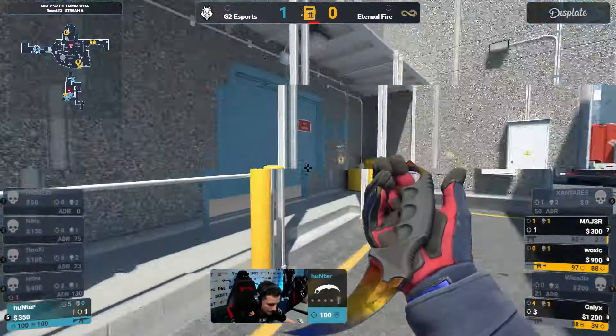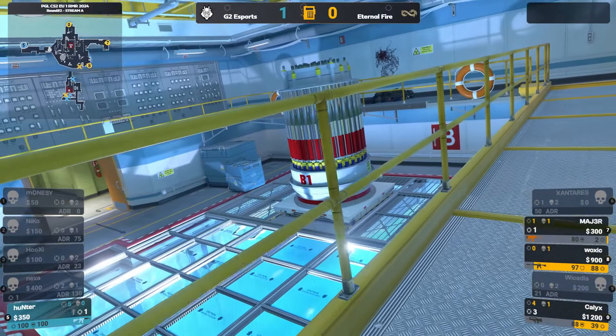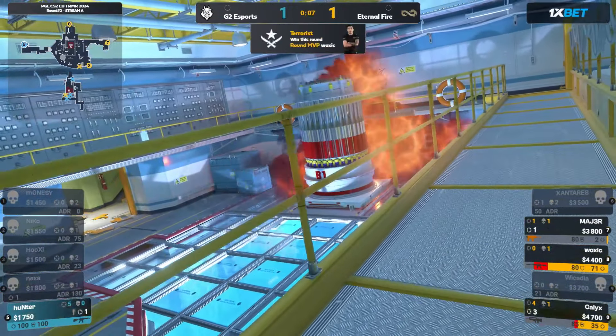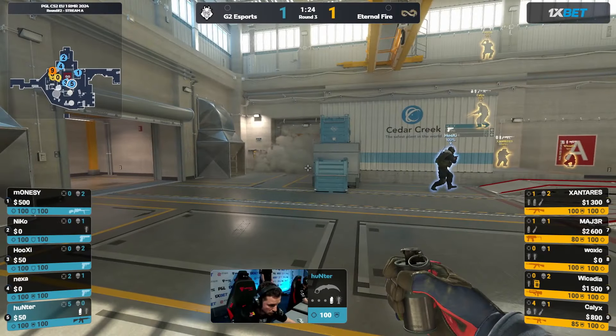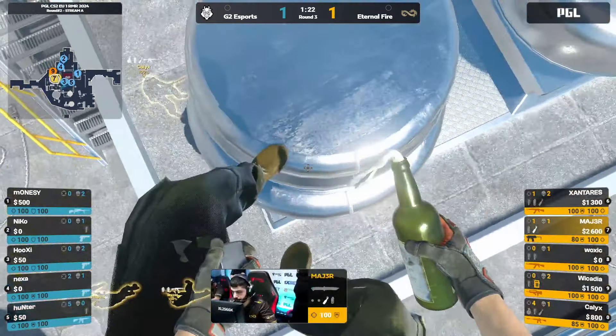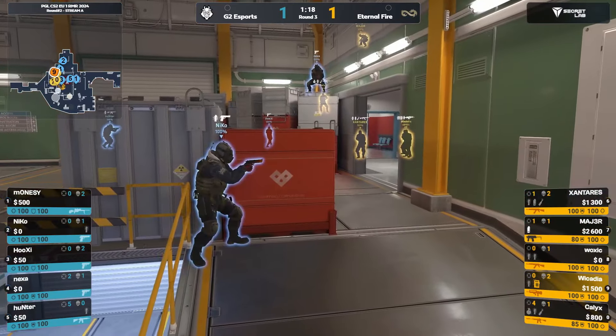It's going to be down to poor old Hunter, the hero of the last round, five and zero. He drops the smoke deep in T-spawn to try and provide some self-preservation here, but Eternal Fire bounce back. Two players in upper. Hunter will provide another smoke here towards Squeaky. Here comes the hard Molotov, and towards ramp we go.